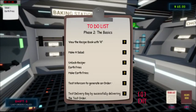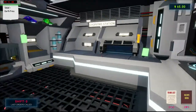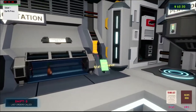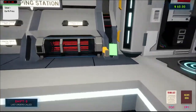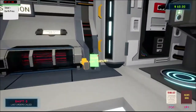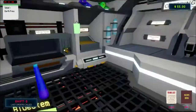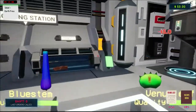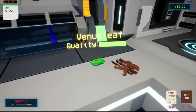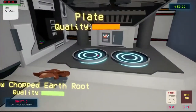Test delivery bay by successfully delivering the test order. I recycled it — let me chop it up and do it again. I love it. Salad AND earth fries — I need this and... I love that you can use left click and right click and hold them. Give me these — plate, just sit there.